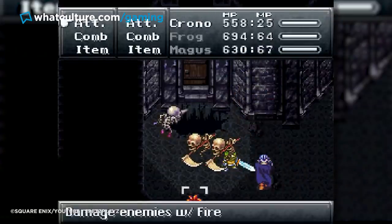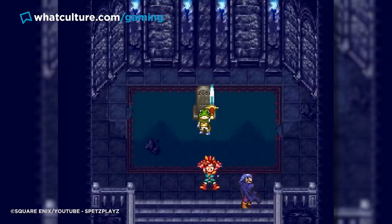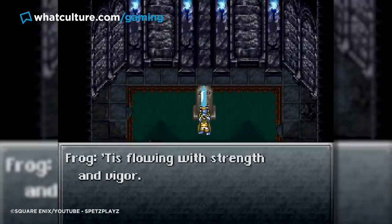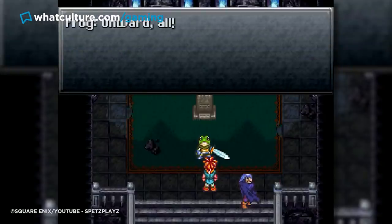He'll then unlock a new area of your map to explore, and that will lead you to a grave. This grave empowers the blade with otherworldly might, and my lord, is this trek worth it? Rocking a base attack power of 200, and a stat increase of 111, Frog won't even be slightly tempted by other weapons, as this really is the be-all and, for enemies, their end-all.